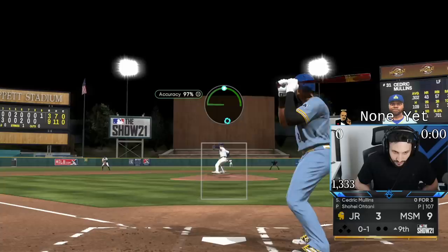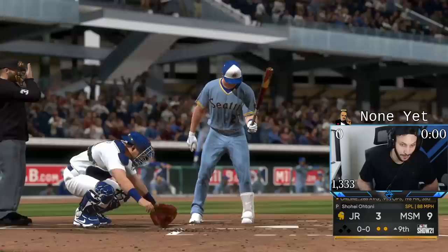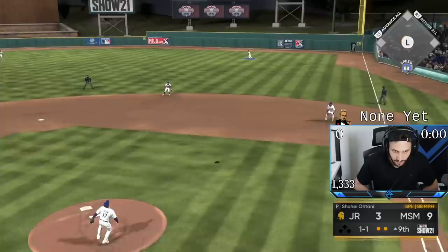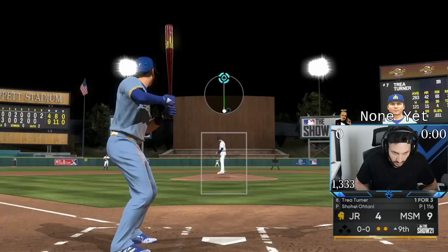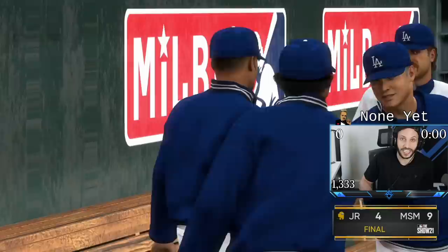Get that out — good swing right there. I cannot throw splitters right down the middle to Cedric Mullins — thank you Ohtani. Wow, that was an unbelievable pitch. I left that splitter down the middle — can Ohtani give me one more out? He was throwing gas but not quite 100. There it is — pop up to Mookie. He's under it and we're gonna get the win, nine to four!